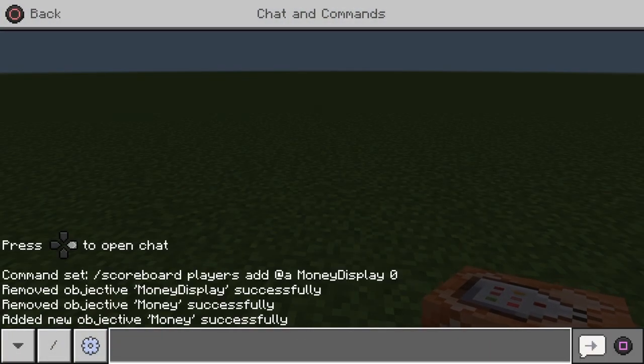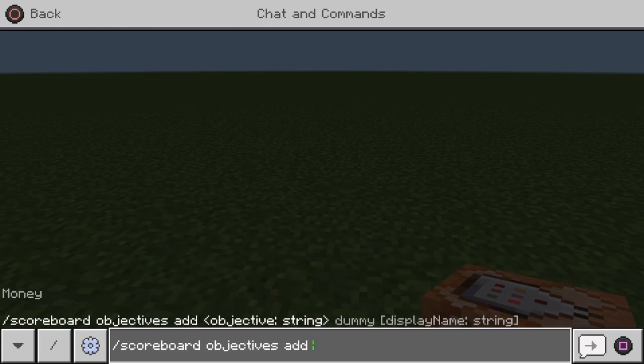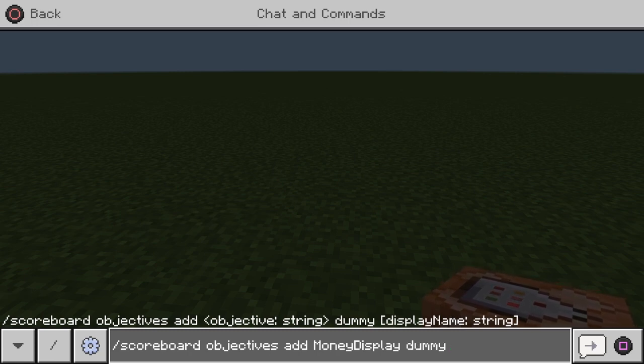Now we're going to do the exact same command but change the name for the second one. It's going to be the display version of the first. So: scoreboard objectives add money display dummy, and here's where you get fancy — you can add color formatting. If you're doing kills you can make it red, if you're doing money you can do green or gold. Whatever you want displayed — this is what's going to appear on your sidebar.